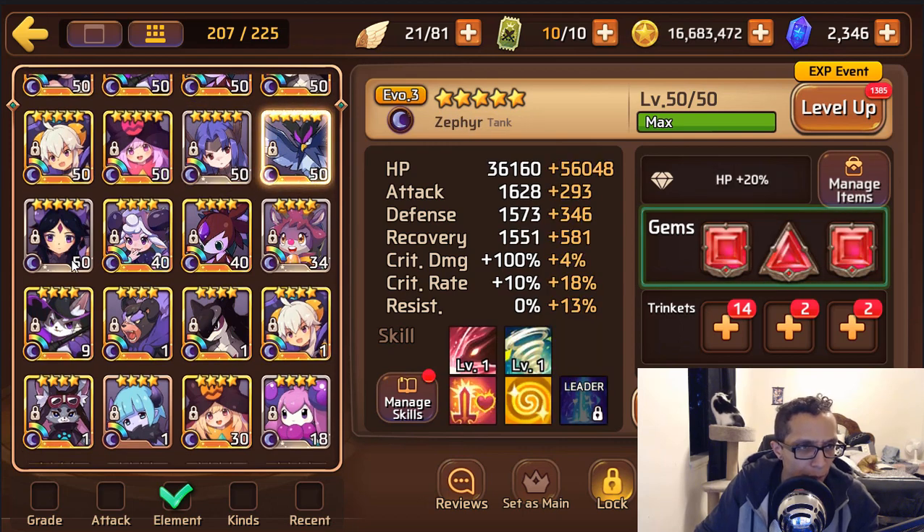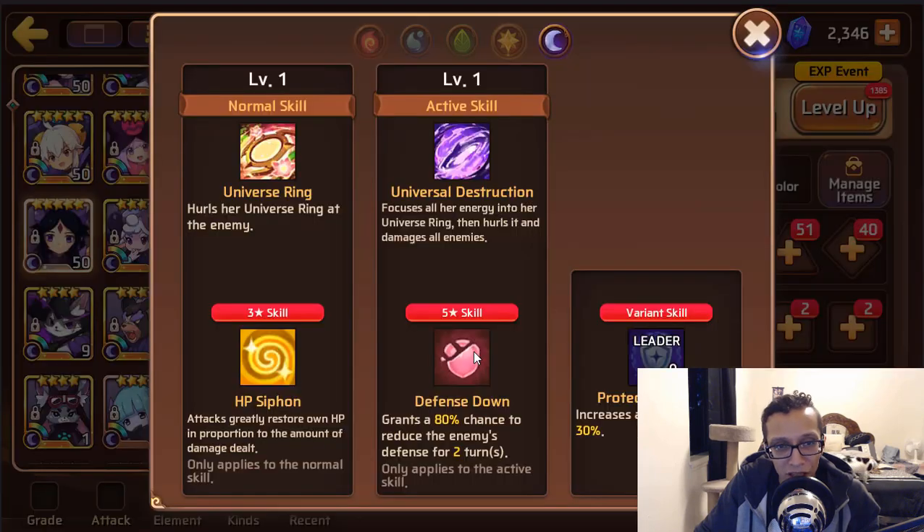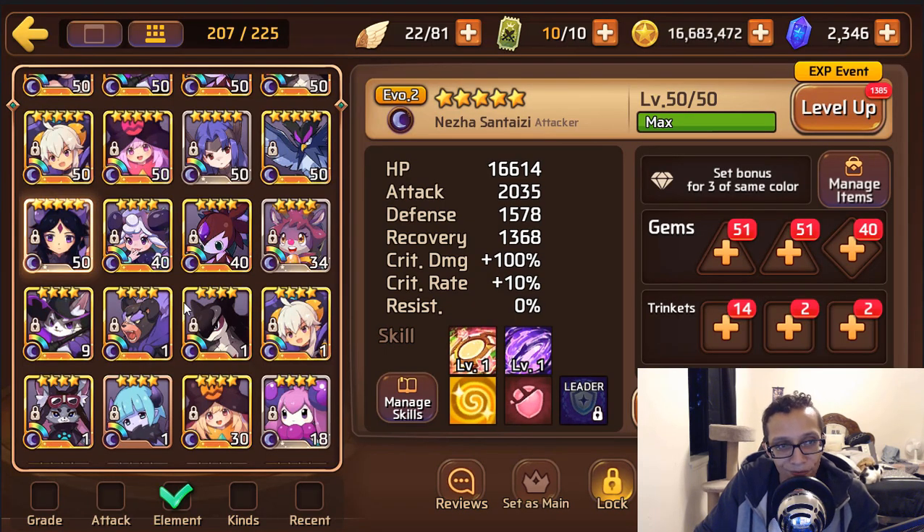Dark Iris is a great self-sustainer — more of a Titans kind of mon than anything. She can sustain herself, do some damage, and do defense down. That's pretty much all of her practical uses right now.